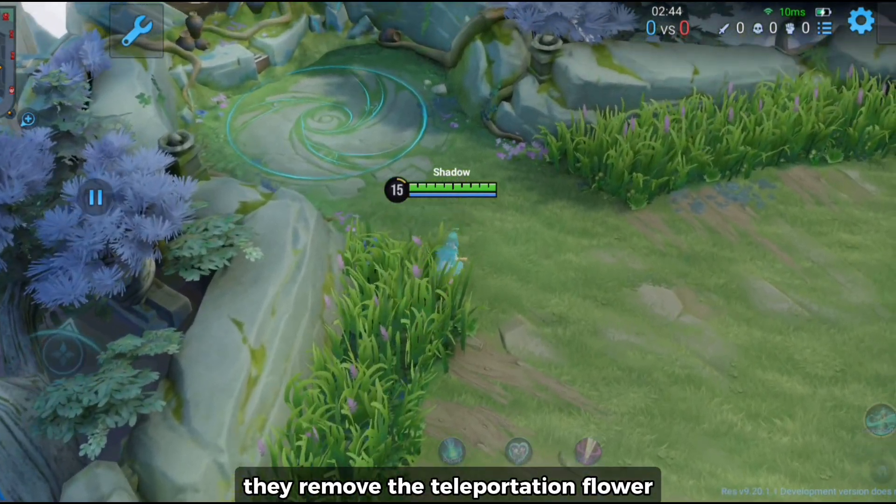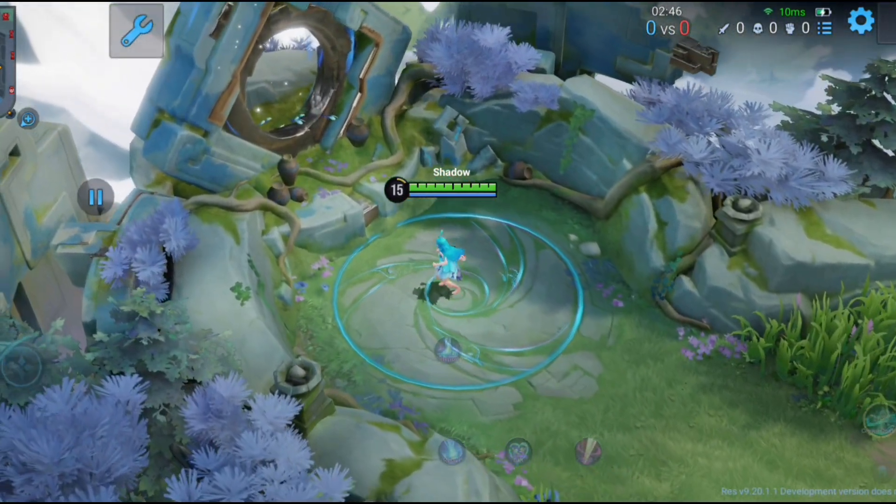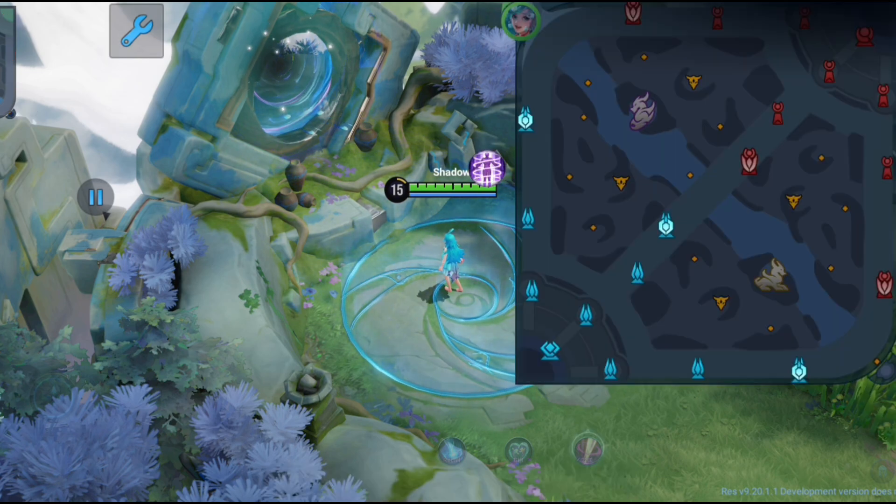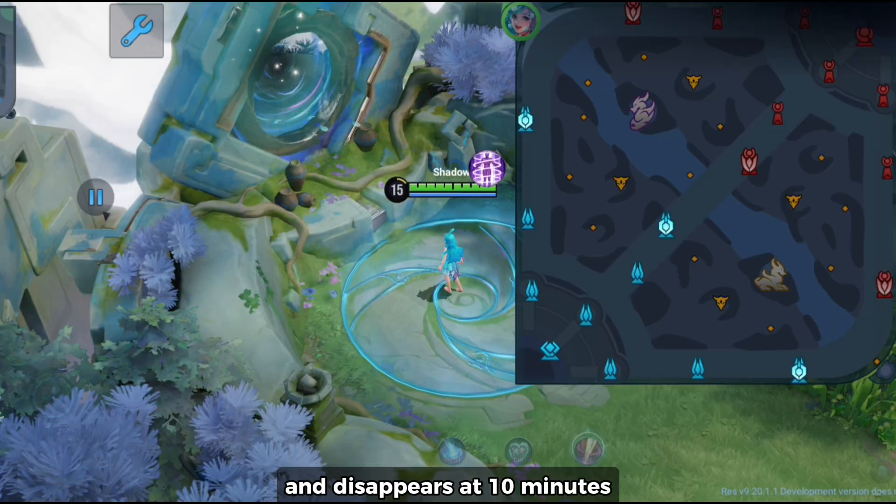They removed the teleportation flower and replaced it with the primal portal. You can teleport to any of your allied towers or minions with this. The primal portal opens from 2 minutes into the game and disappears at 10 minutes.